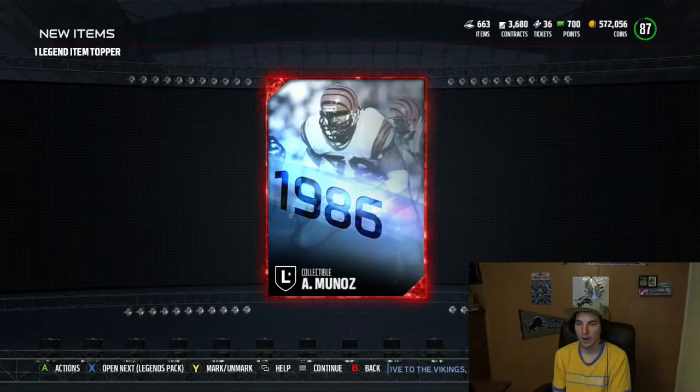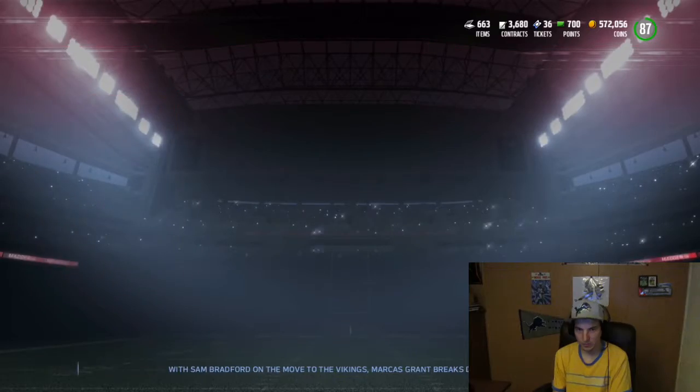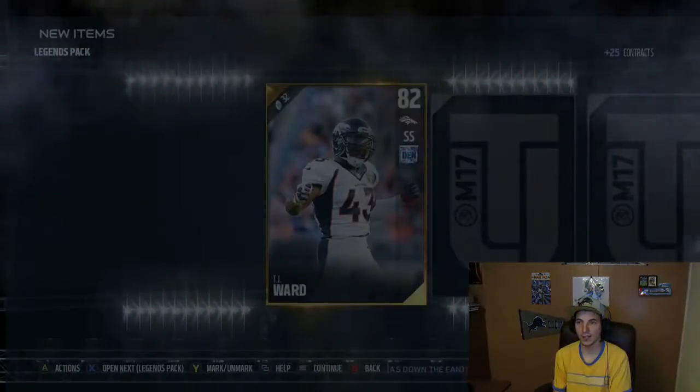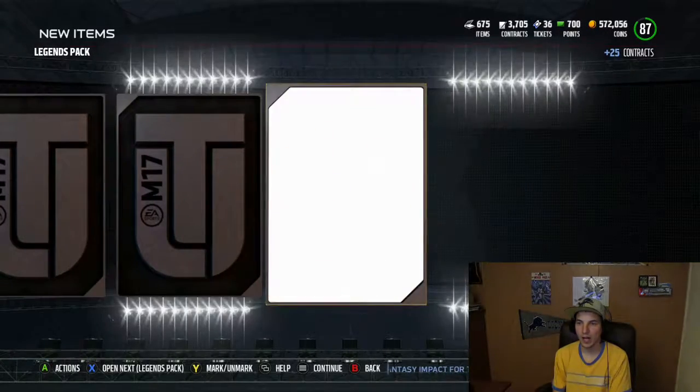We're going to get Anthony Munez. So here we go, we got six legend packs. Can we be great and get — TJ Ward 82. There we go, high gold. We're going to hit it from the back all the way this time as we get a Scuda.